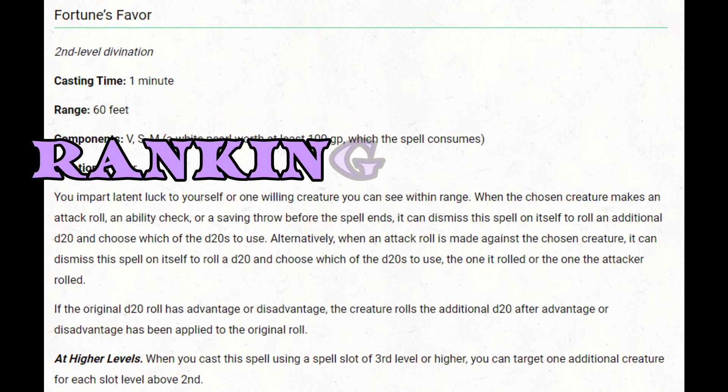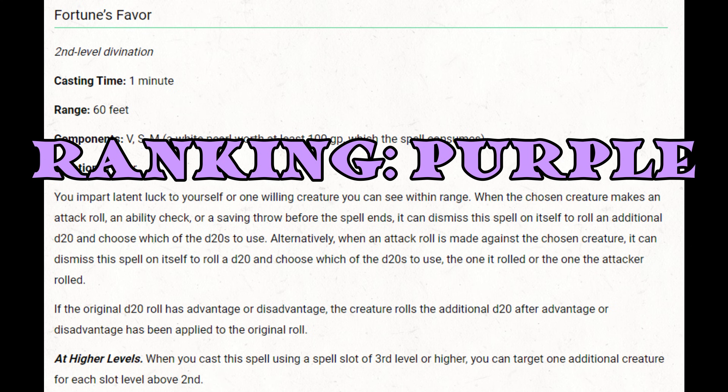At low levels, spending a 2nd-level slot for one luck point isn't worthwhile, and the spell also consumes a 100 gold piece pearl each cast. At higher levels when 2nd-level slots are less valuable and 100 gold isn't a big investment, this becomes a solid option. I don't think it's a fantastic spell at any level, but it's certainly reasonable at higher levels. I'm going to rank it purple.